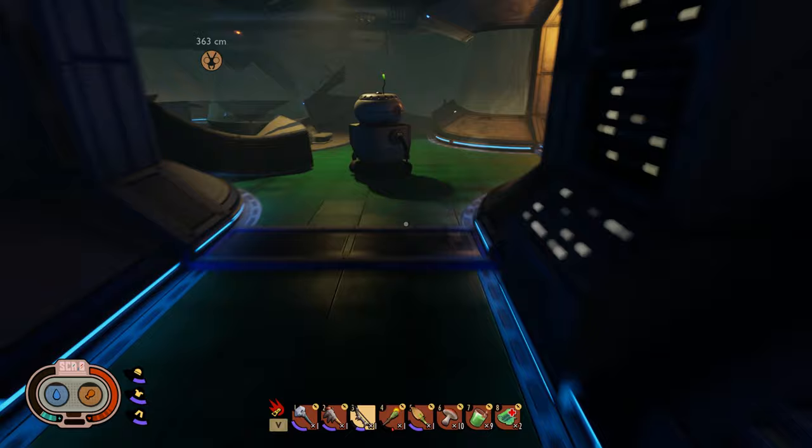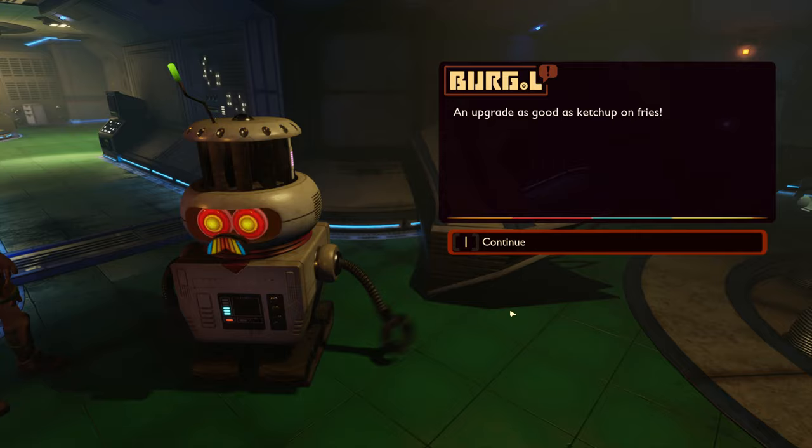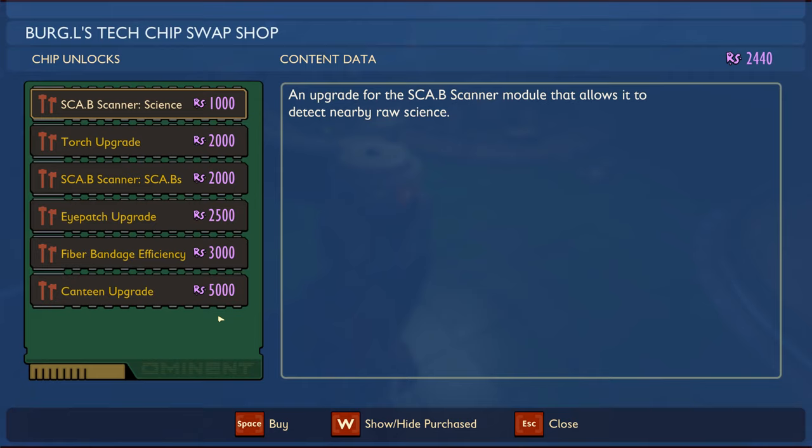Alright Burgle, what's up? I found a Burgle L chip. Let's see what upgrades we get. There's an upgrade for the scanner module that allows it to detect nearby raw science — not bad, but I don't want to spend an upgrade slot on that.